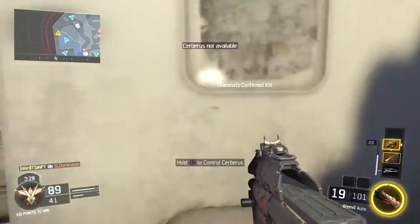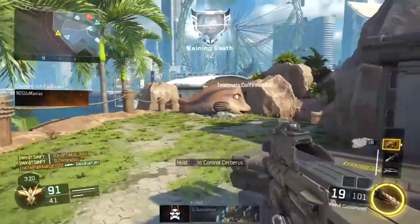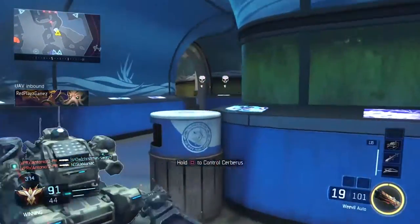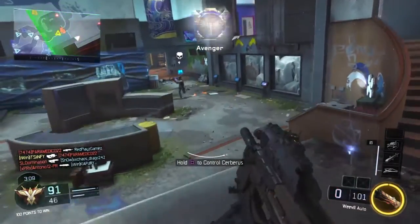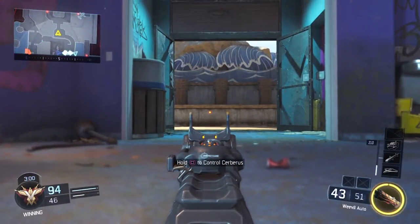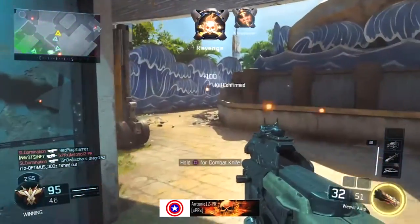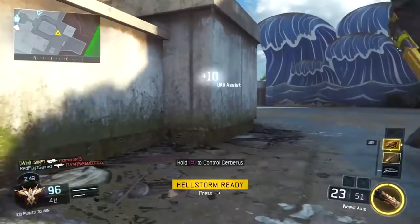Kill Confirmed is the easiest game mode to get killstreaks in. When you get a kill it's 50 points, but from a tag you get 100 points — so if you get the kill and the tag, that's 150 points. I'm not saying just run out into the middle of the map picking up all the tags, which is actually a pretty effective way to get killstreaks, but it'll also get you killed a lot. What I like to do is get a kill, wait a second, then go for the tag — because most likely an enemy will try to deny it, giving you a chance at another kill.